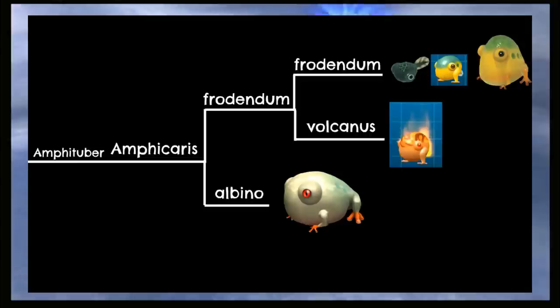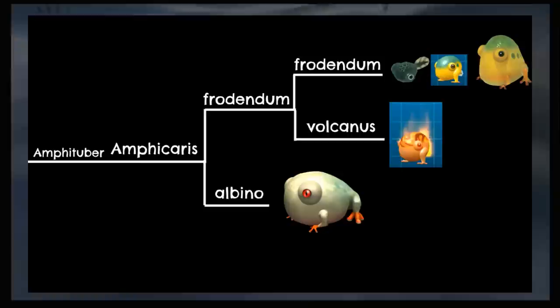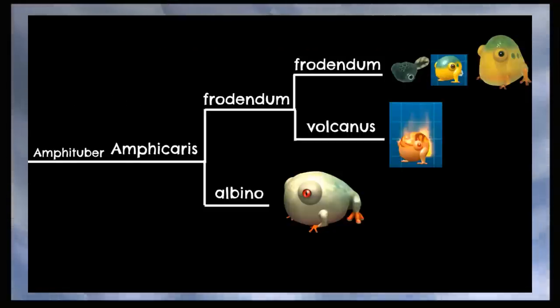Next up are the Amphitubers, all members of the Amphicaris genus. First, we split the Wallywog from the others, as it's found exclusively in subterranean areas, and then we split the Yellowwog and its various life stages from the Fiery counterpart, which is a variant of the normal Young Yellowwog.